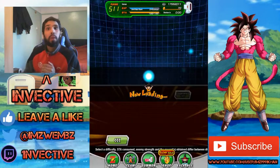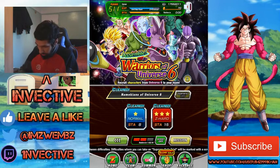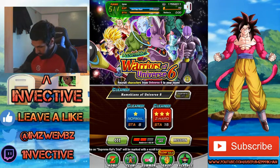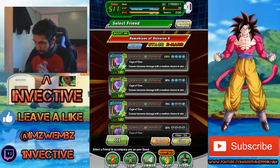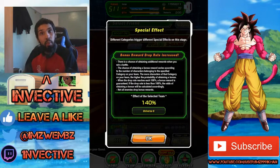You want to use a team of Universe 6 characters. After you've completed an event on Z-Hard, you can activate the Boost feature. The Boost feature is amazing because it gives you double the rewards at double the stamina cost. We're going to pick the Universe 6 effect — the more Universe 6 characters you have that are fully awakened, the higher your percentage goes.